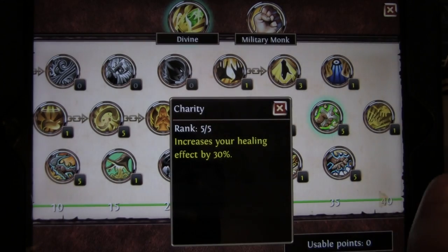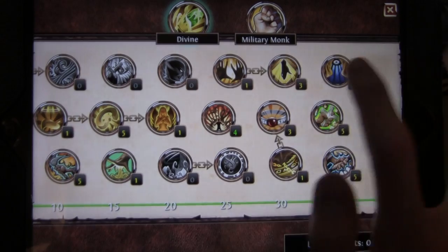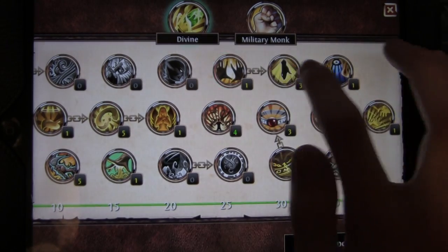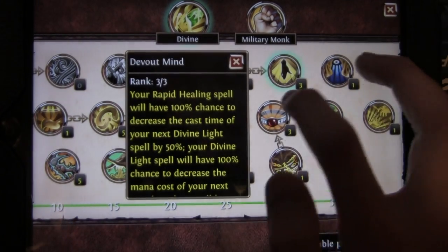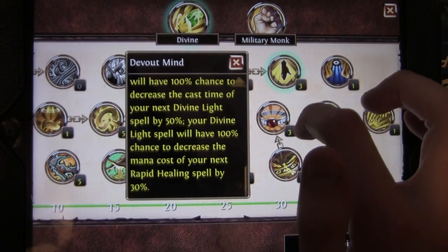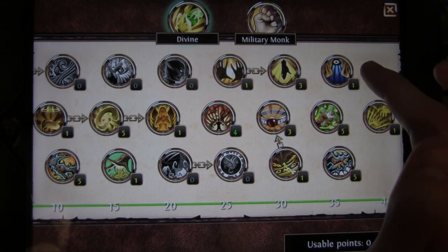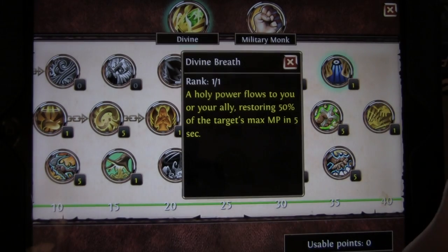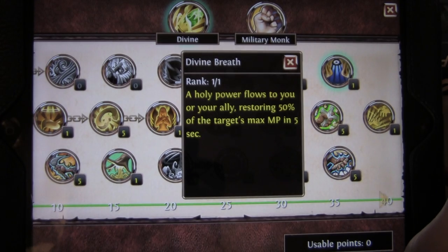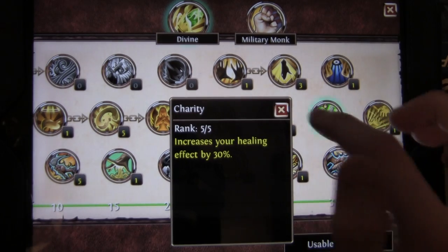Charity, then Ring of Healing all the way to there. Divine Light all the way to there. That's really helpful when you do Rapid Healing, because it says you have a 100% chance to decrease the cast time of Divine Light, which is usually a really long cast time. So you definitely need to use Rapid Healing first. Divine Breath is definitely a must.